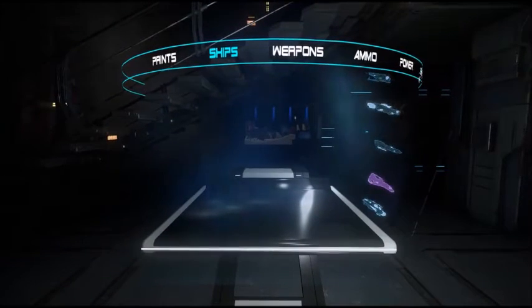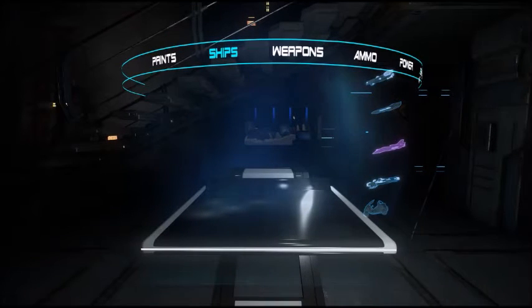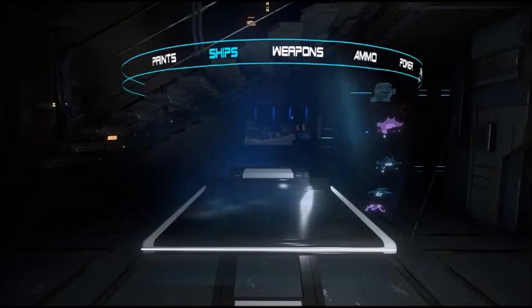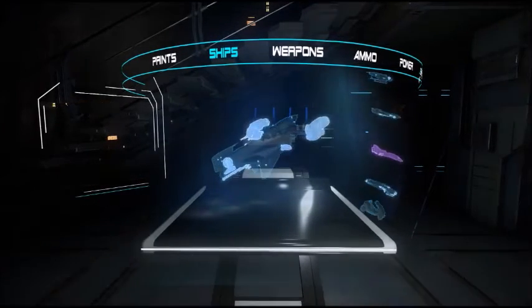All right, here we go. As you can see your ship list over here, all you've got to do to scroll through it is click over on the right side and drag up and down. So let's grab my Cutlass, which is right here. There we go.